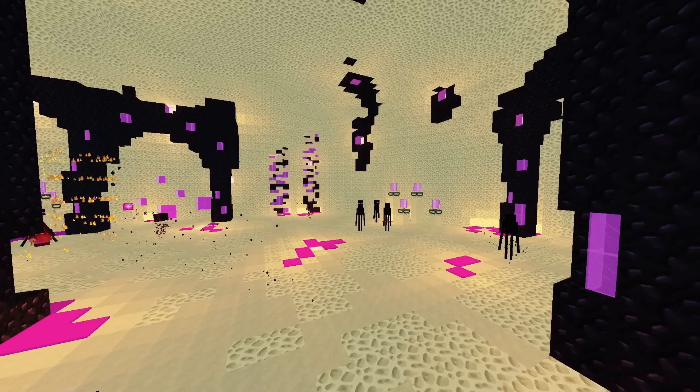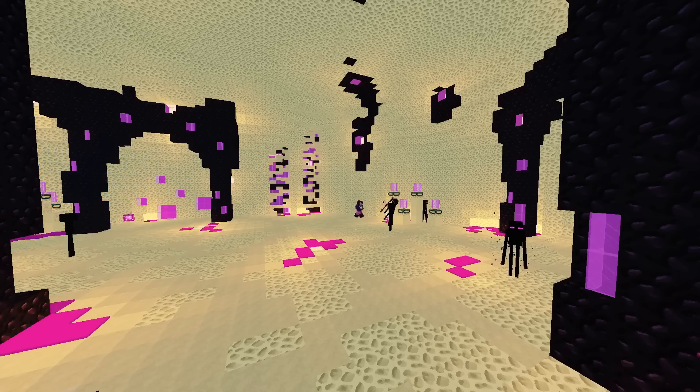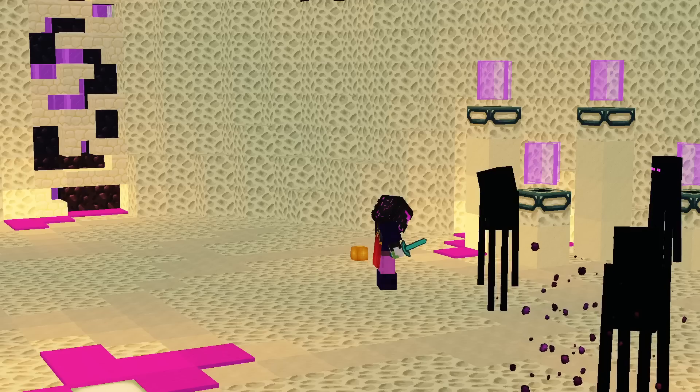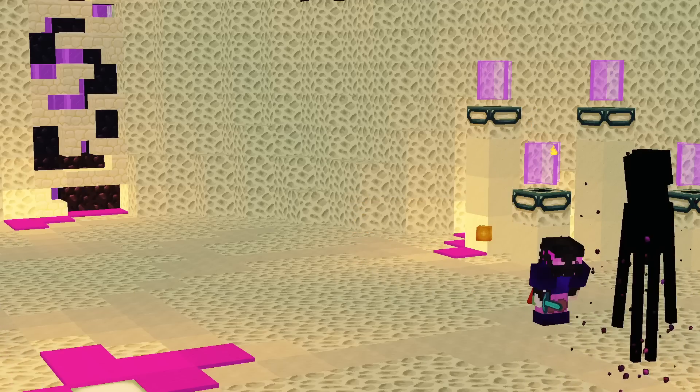Now we'll move on to Slayer Carries. There is what seems like an infinite amount of new players, and new players always need carries — carries to get that precious Juju Shortbow or Terminator. If you're able to carry a Tier 4 Void Gloom, you're able to make a crazy amount of coins. Here's how.